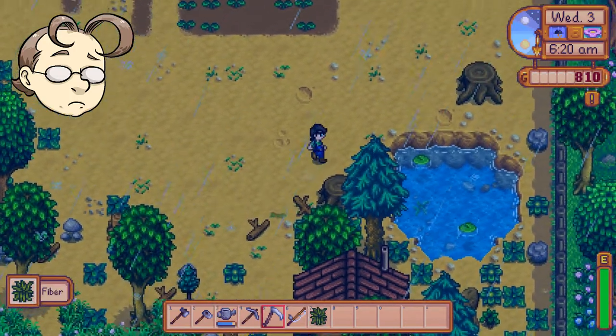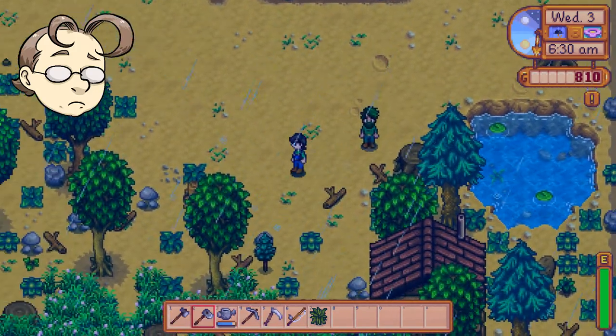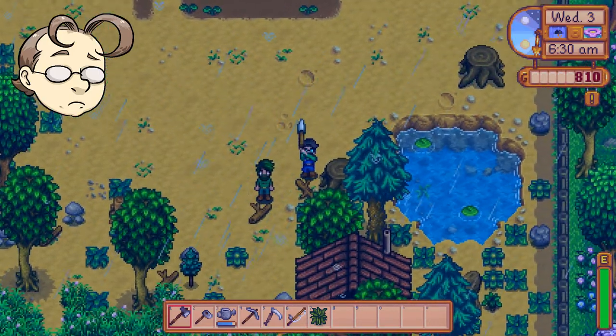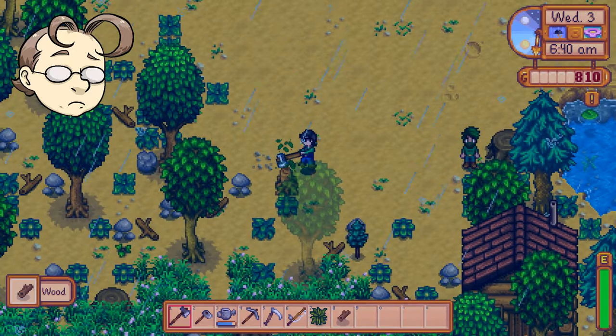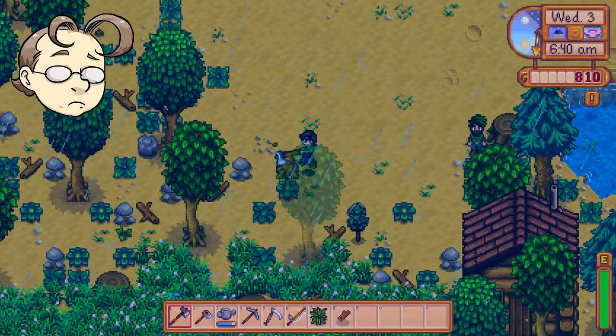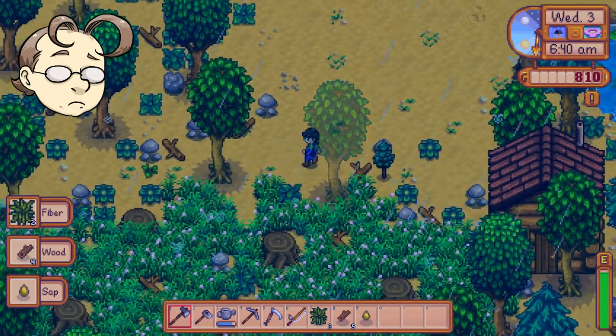How do we increase tools? Because we can't get rid of stumps. So we have to have access to the mine so that we can get more. And that'll open up in a little bit.